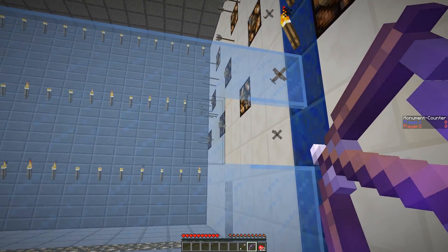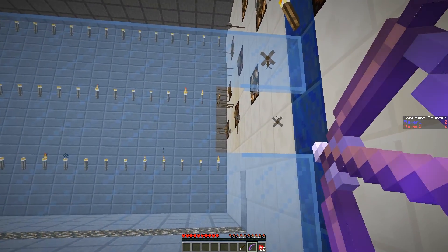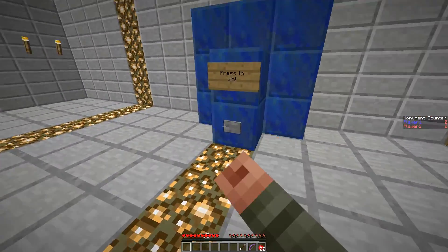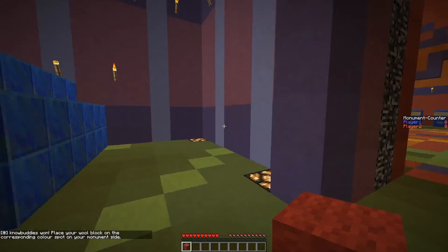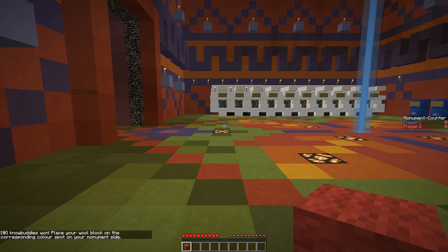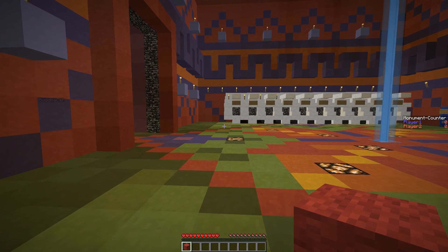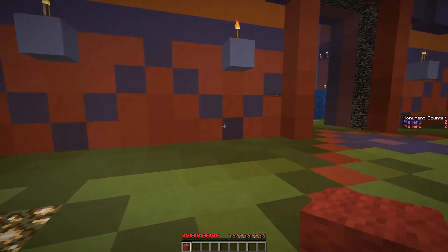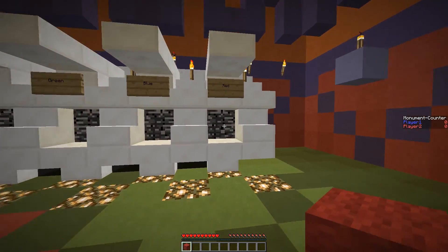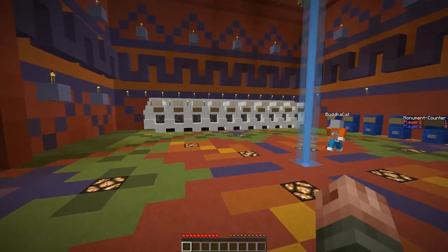You get your monument block and I don't. I couldn't get it. There we go — nobody wins. Place your wool block on the corresponding color spot on the monument. You got your wool — place it into the red. Wow, that was awesome! All right, we're ready for number two!